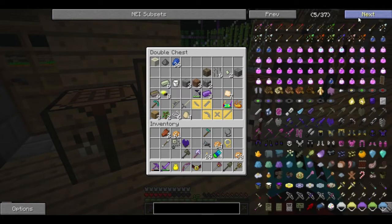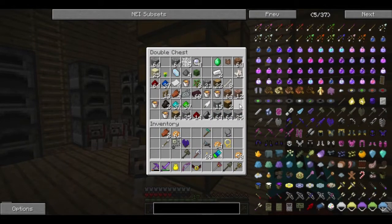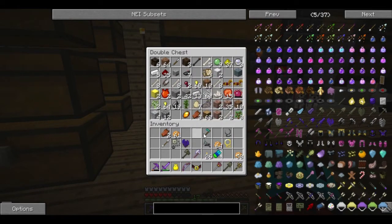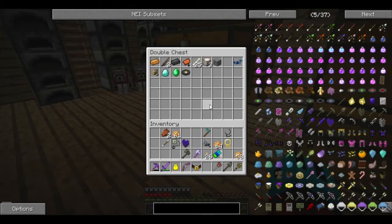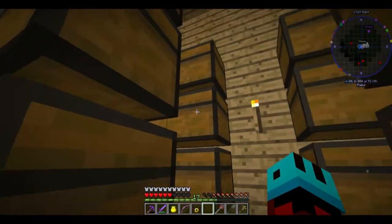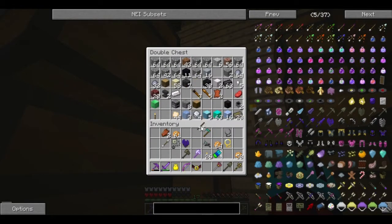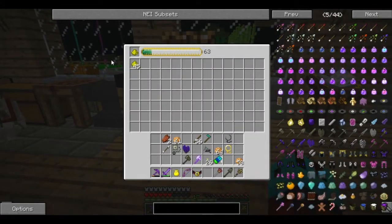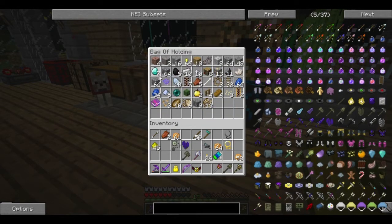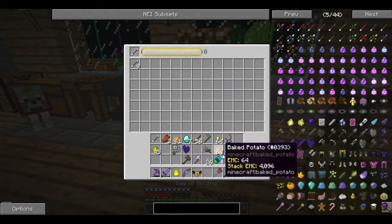We could try going to the End and killing the Ender Dragon. It wouldn't be very hard given the amount of power we possess right now. As a matter of fact, I would dare say it would be easy. So that is settled — I am going to get some arrows. Oh wait, there is one arrow in our inventory. How lucky. Let's use that arrow, and the contents of our bag of holding certainly should have more than enough EMC.